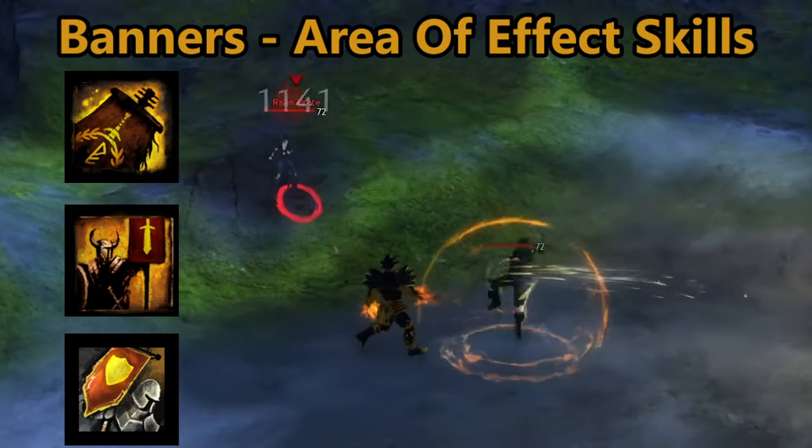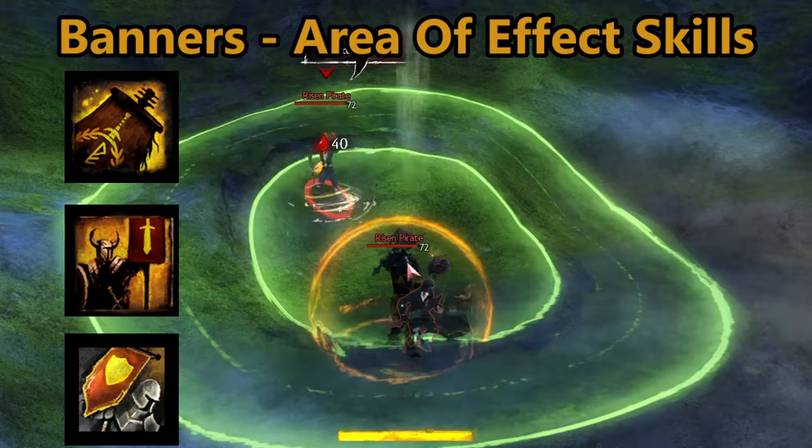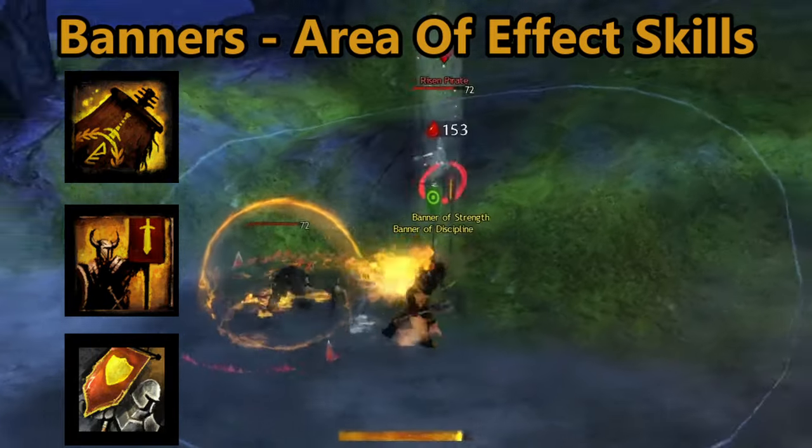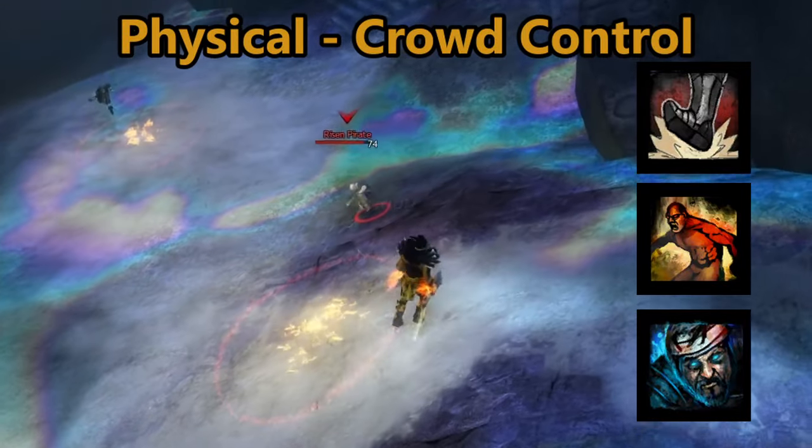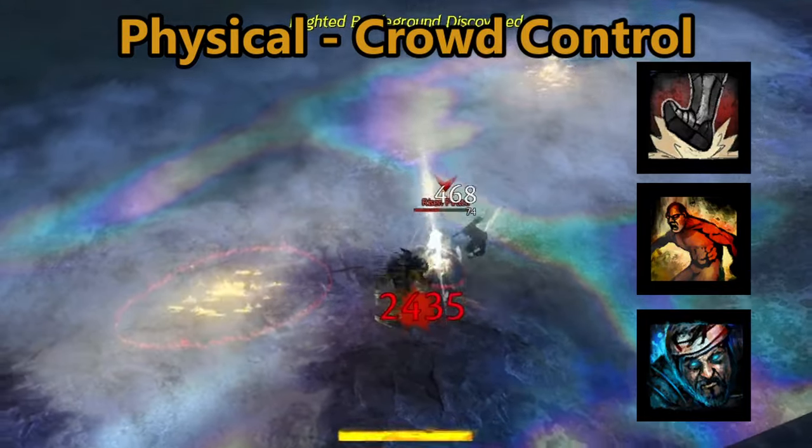The banner skills produce a literal banner at the location that pulses benefits to nearby allies or pulses negative effects to enemies. Physical skills tend to be oriented around crowd control, but are incredibly unique on their own.